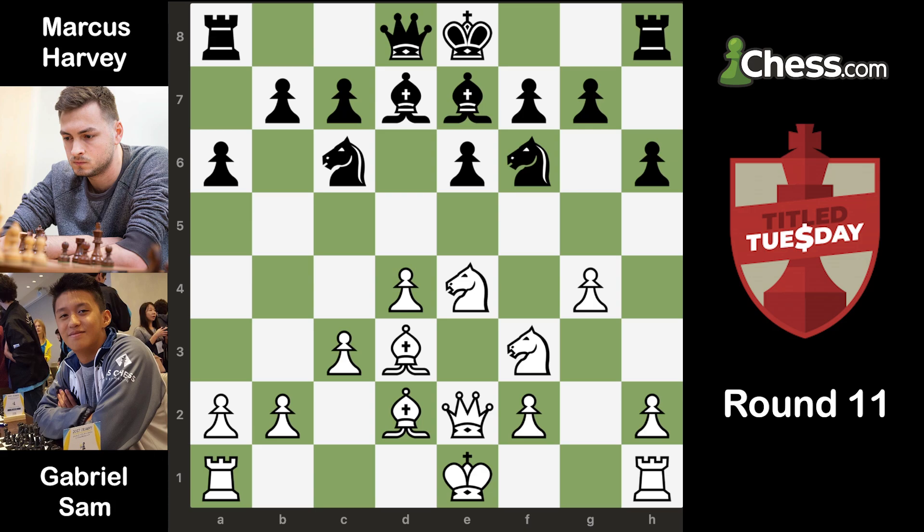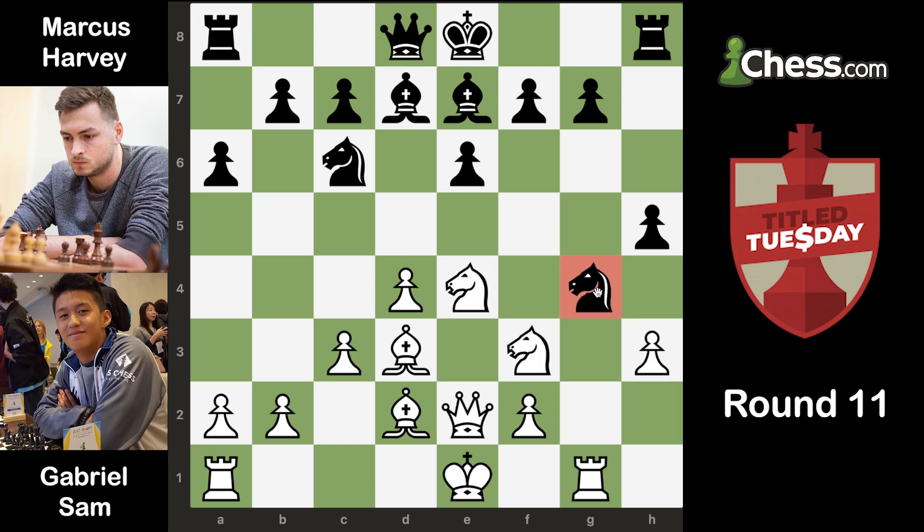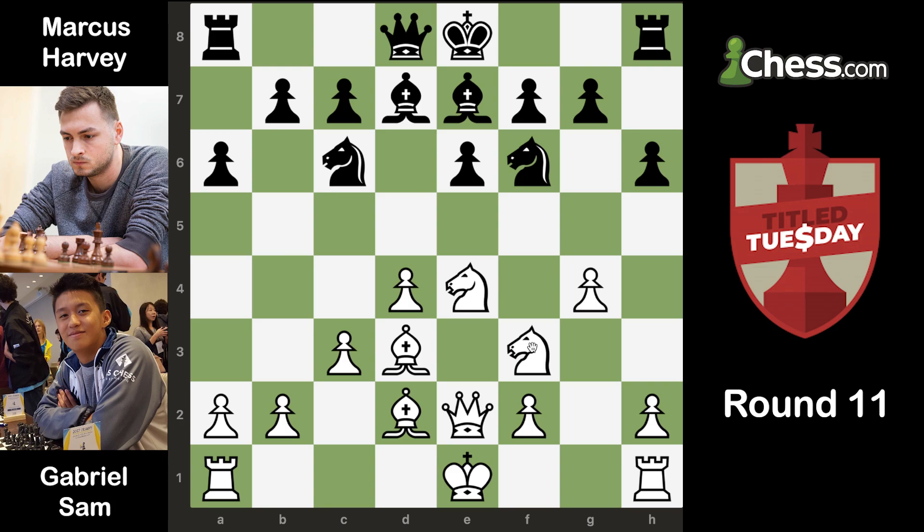Now g4 is definitely an aggressive move. If he takes on g4, I have the move Rg1, and basically the knight will have to move eventually and I can take on g7. The only way that black can prevent this knight from moving is by playing something like f5, which would just open the king way too much. Also, if black plays h5, I just go h3, and then the knight has to move and I will take on g7. So black did not take on g4 — he took on e4 instead, I took with the queen, and here it's definitely a tough position for black, because I've already made my intentions clear: I want to attack on the king side.